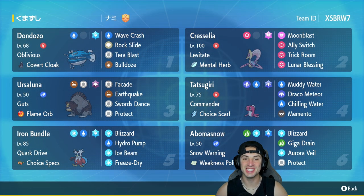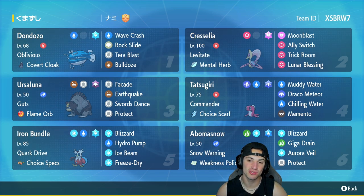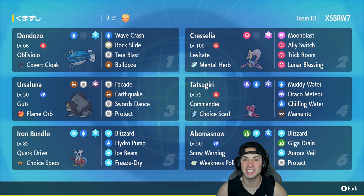What's going on YouTube, Jeans here back again bringing you guys some more competitive ranked double battles for Pokemon Scarlet and Pokemon Violet. In today's video we are showcasing a really cool team that features three combos: the Cresselia and Ursaluna combo, the Dondozo and Tatsugiri combo, and the snow combo with Iron Bundle alongside Baxcalibur.